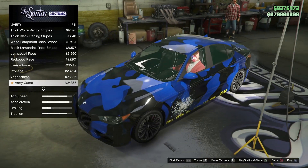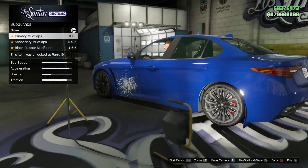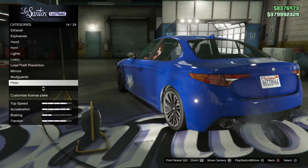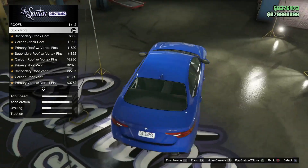There are 11 different liveries, and the liveries look really nice on this vehicle — so many cool options with the paint schemes. I like that a lot. You've got a couple of different mirror options, which is always nice to have. This vehicle also has mud guards, which is pretty cool since not a lot of vehicles have that option.